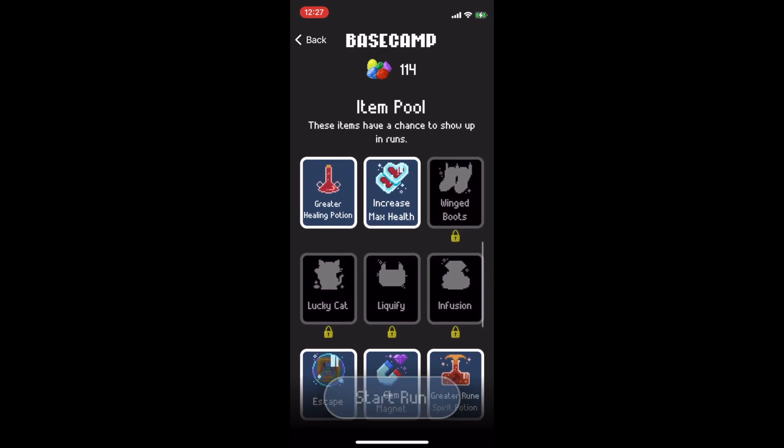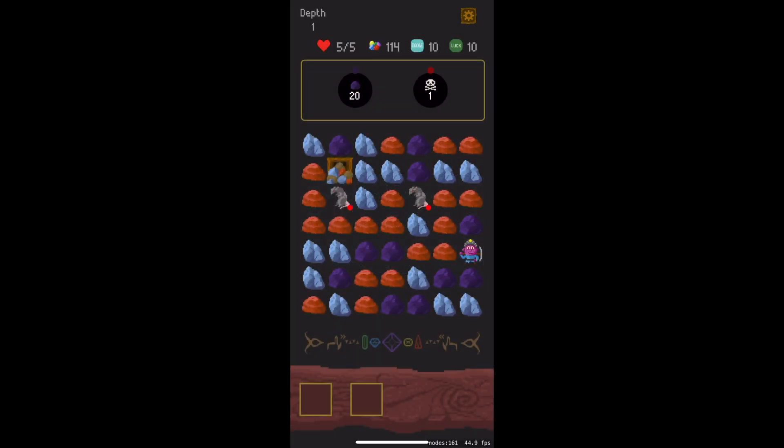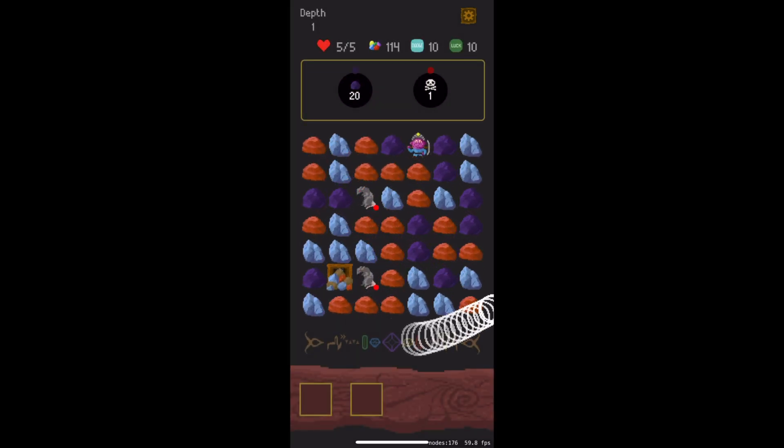From base camp, you can press start run and you're thrown into a new level. So that is the gameplay preview for Shift Shaft. It is out now on the iOS App Store, and I would love if you would go download, rate, review, share with friends — whatever you do with apps. I'm really looking forward to hearing if you like Shift Shaft. Thanks so much for listening, and I'll catch you next time.